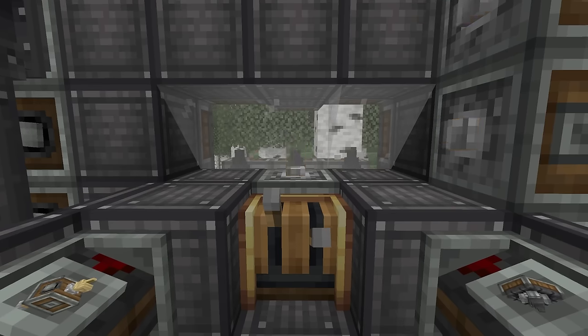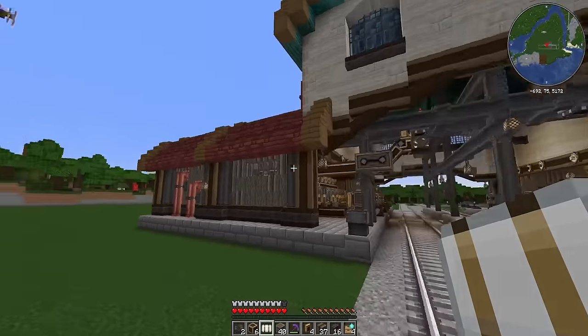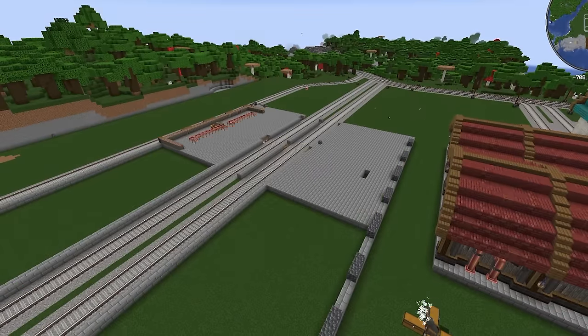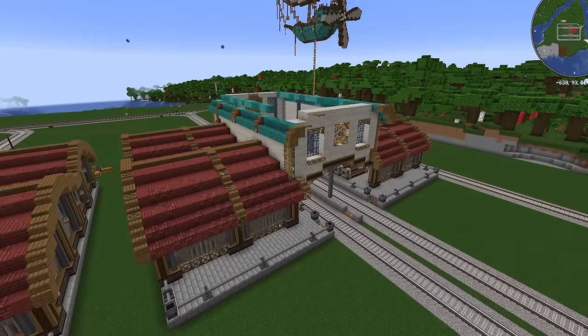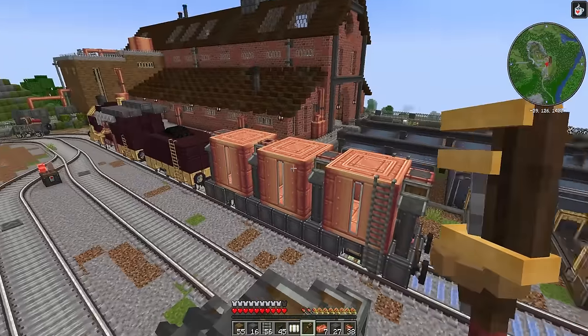Last episode I placed over 10,000 train tracks, destroyed an island, cleared a pillager mansion and built the start of my brand new distribution centre. This time we expand the area even further with a brand new warehouse that's twice the size of the first one, add automated fluid transportation and storage, and even build a new train.